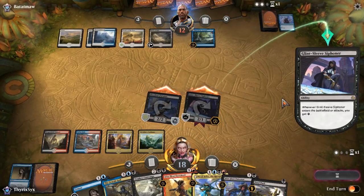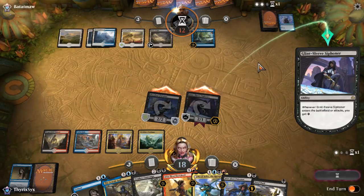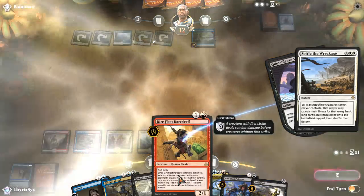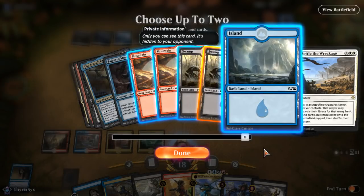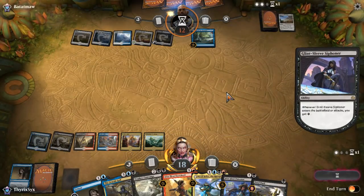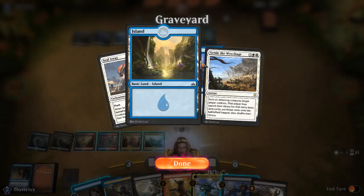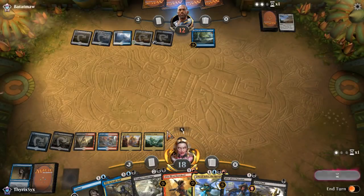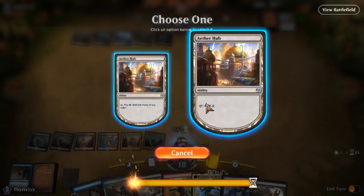I'll go ahead and attack — see if he Settles the Wreckage me. If he does, I'm fine with that, I'll get some lands. Actually, I could just Censor that. He does Settle the Wreckage — oh, I can't Censor, he has five mana. That's fine. I will get a Swamp. I think I'm going to cast Dire Fleet on his Opt. Is that stupid? It might be stupid. Oh, God, I'm still on damage — I always forget they make you go through the rest of combat. God dang it, I hate the auto-tapper so much. Tap this, I have it for a reason.